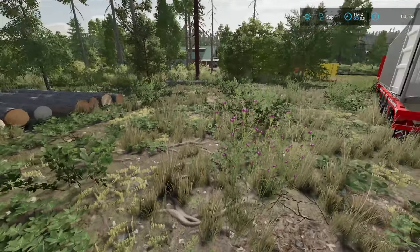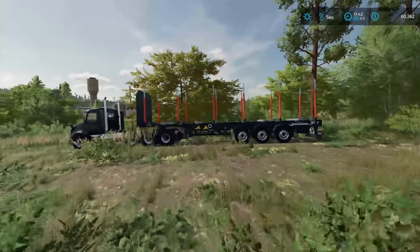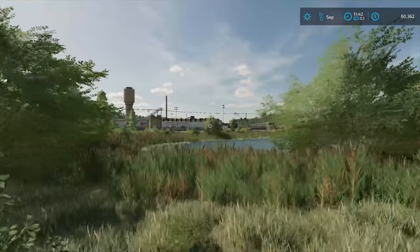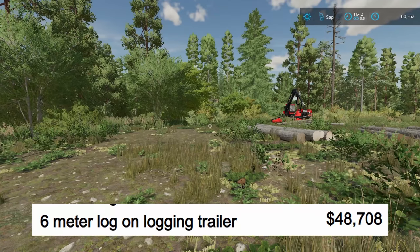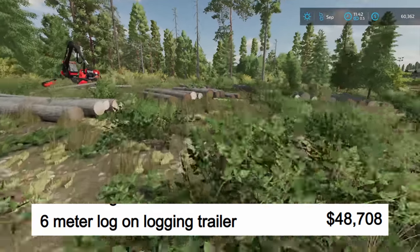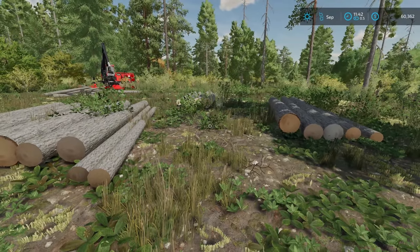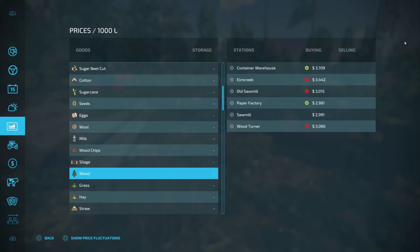Then I took every one of those six-meter logs that I'd put inside the containers and loaded them onto a logging trailer, took it to that sawmill sitting right over there, and got $48,708. That seems like a really low price, and there's a good reason for that. On the prices menu, the container warehouse was $3,709 per thousand liters, while the sawmill — the new one I went to — was $2,991.